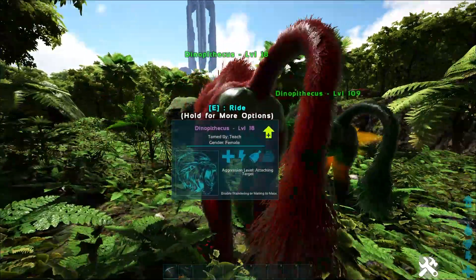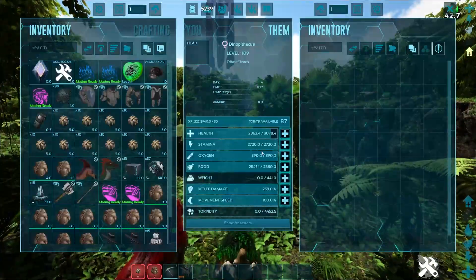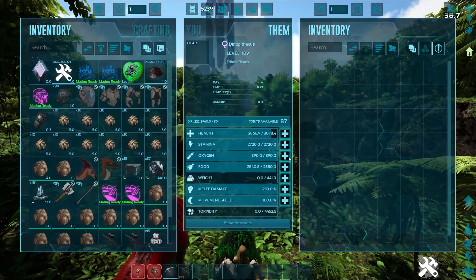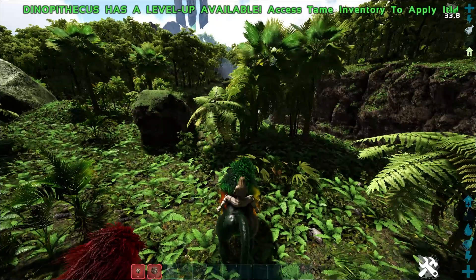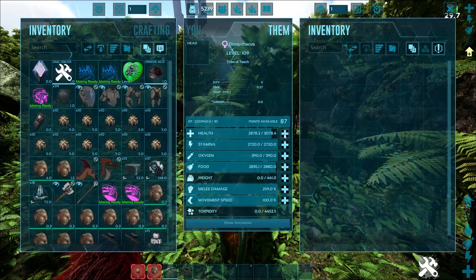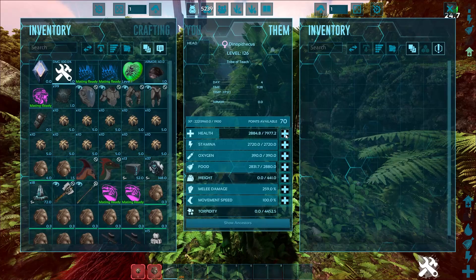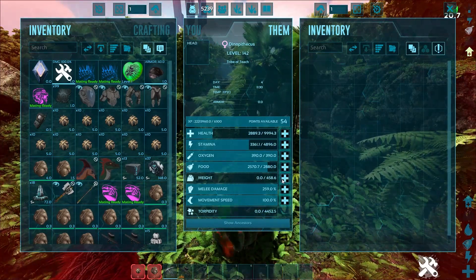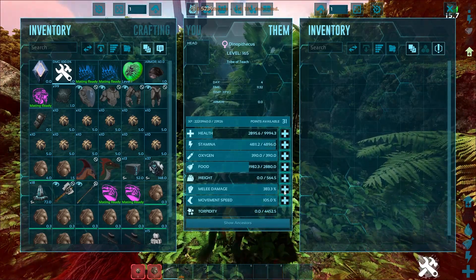You've got black, brown, green, red — all kinds of colors on these things, they're super cool. Stats-wise, this isn't even that high of a level one. You can see it could certainly be better. I did one level of health just to see and it went up 300 points, so these things can get some pretty tanky health. Their stamina can go pretty high as well, their weight can be pretty crazy, and move speed goes up a little bit.